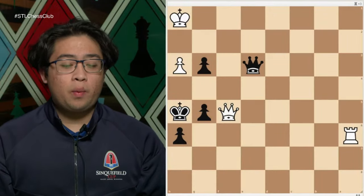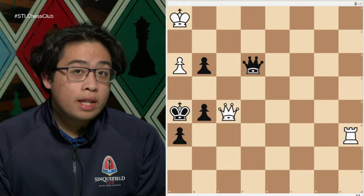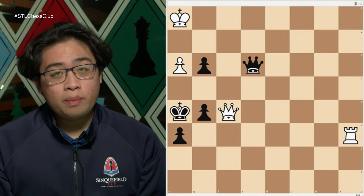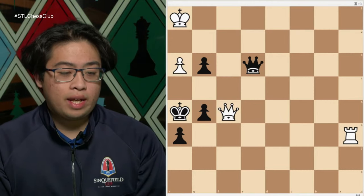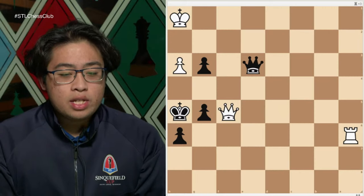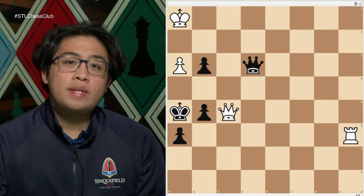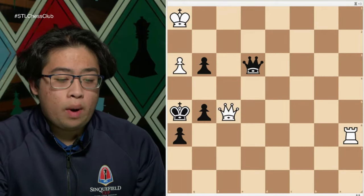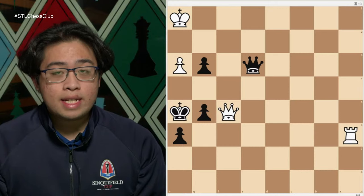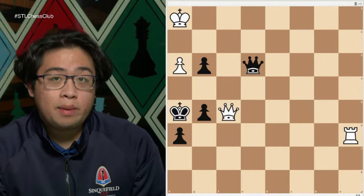First things first — what is a draw? A draw is when neither player wins or loses. Both players get half a point and the game is declared a draw. There are several ways a draw can be achieved. The first is stalemate, where one player cannot move any of their pieces and it is currently their turn.